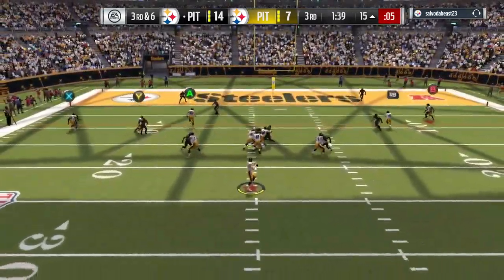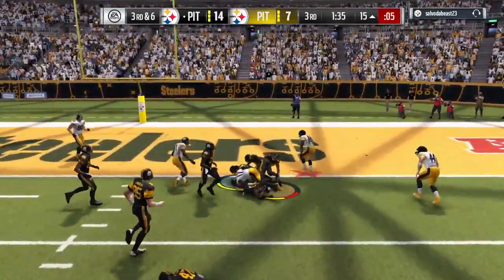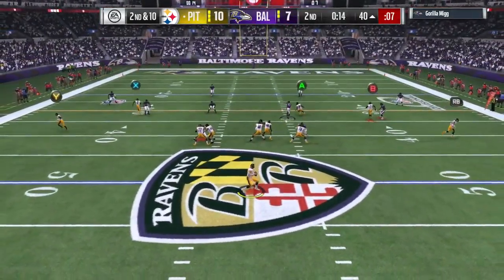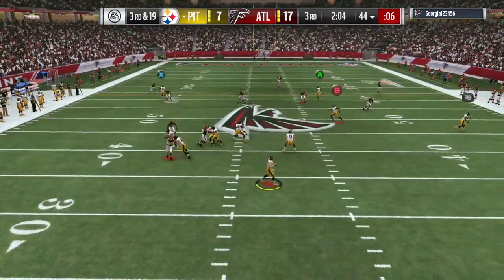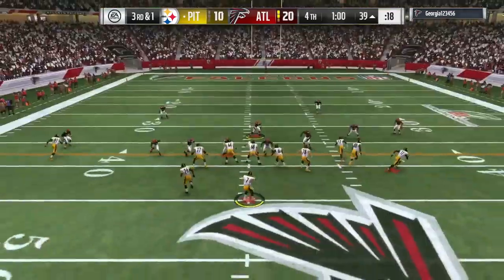Two man under — like I said, he beats man coverage. Watch him — just fast. He's just faster than other guys out there, faster than the linebackers. Streaking across the middle, corner routes, seam routes, everything. Love this card. He's not the greatest on slants because he's going to get popped, but corner routes — because he can get to those corner routes so fast.